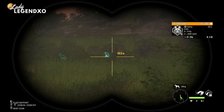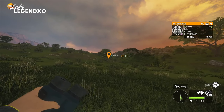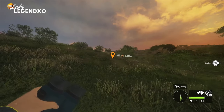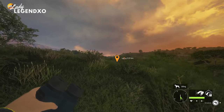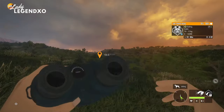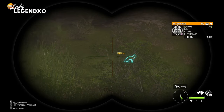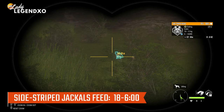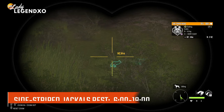Because jackals can be very hard to see you want to be perfectly zeroed when you take your shot, otherwise you need to compensate for bullet drop. Sidestripe jackals do not have a drink time — you have to hunt them in their feed and rest times. They feed from 1800 until 6 and rest from 6 till 1800.